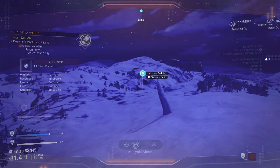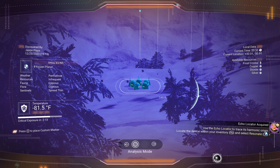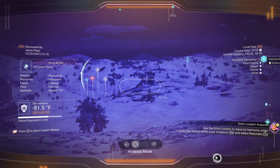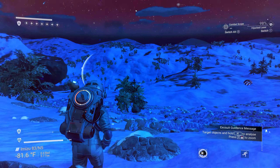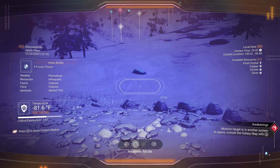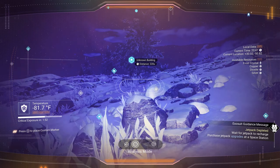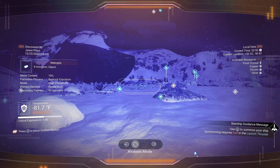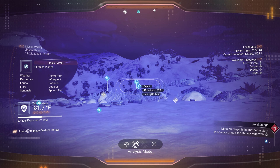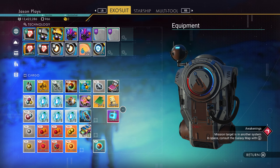One is a beacon — don't need that. Number two is a resource depot that just popped in — great. Don't need either one of those. I'm going to call in my ship — screw it, we're gonna fly for a while and see if I can find a crashed ship, drop pod, or something.